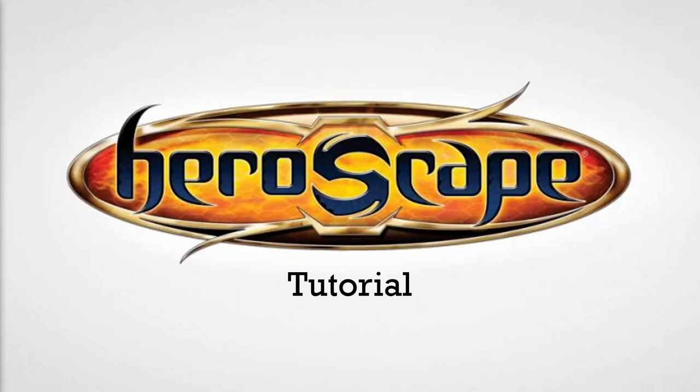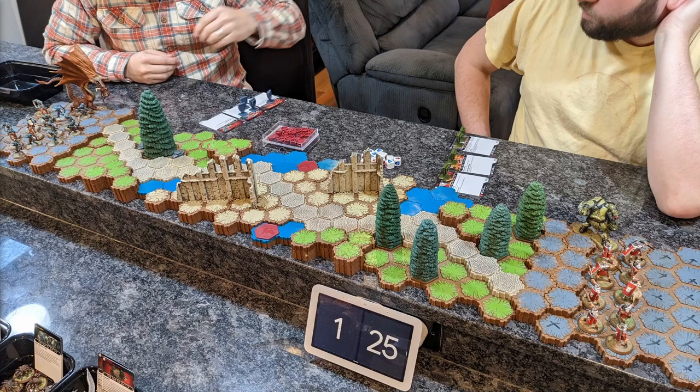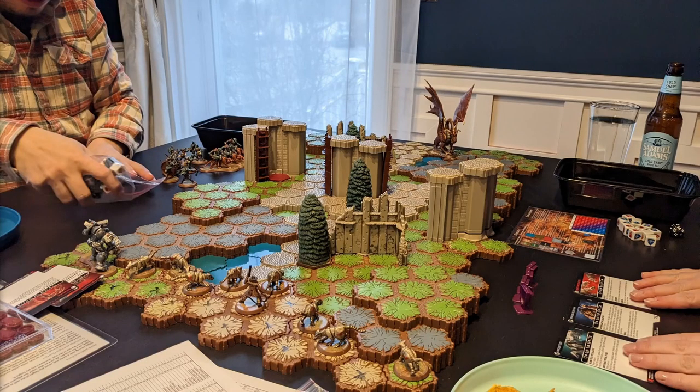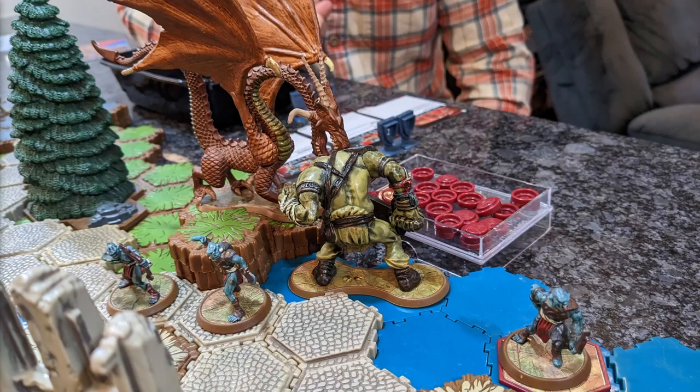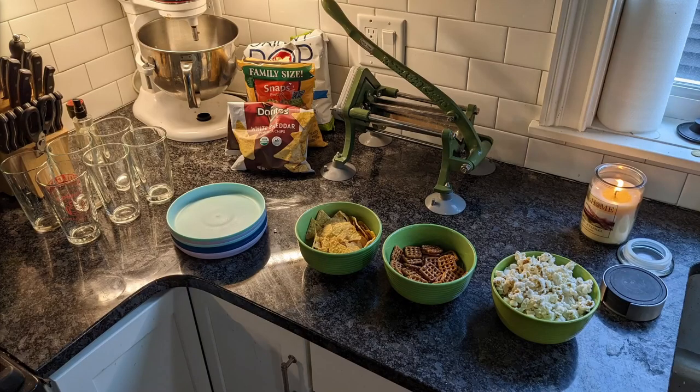Hey there and welcome to my tutorial on HeroScape. In case you're entirely unfamiliar with the game, HeroScape is a competitive board game with cool modular 3D terrain in which players control armies consisting of neat miniature figures that come from a historical, sci-fi or fantasy setting and they'll battle each other mostly by rolling dice. The game is of light to medium complexity, it's open to players of all ages and skill levels and it's recommended to be played in the vicinity of a large amount of snacks. So let's have a look at how you play HeroScape, starting with the army cards that accompany the figures.